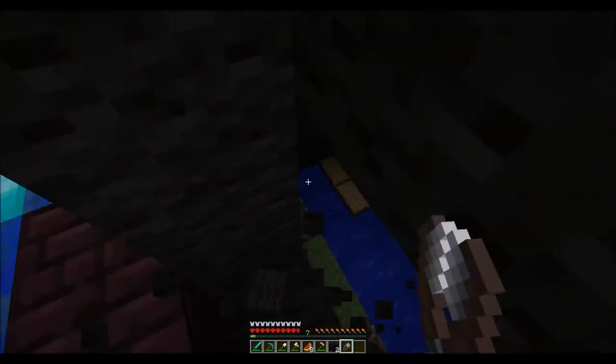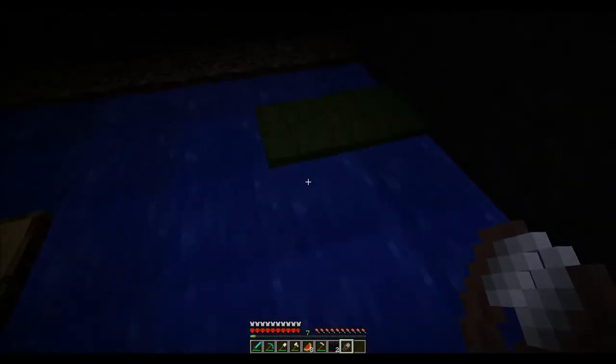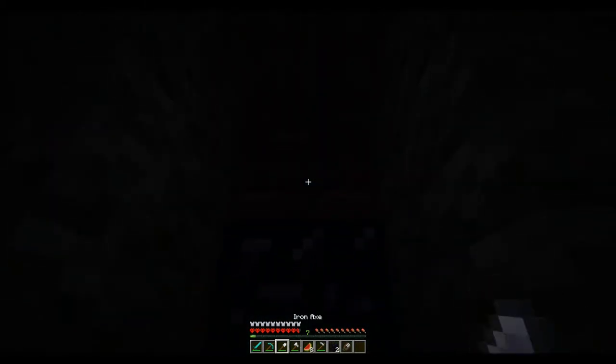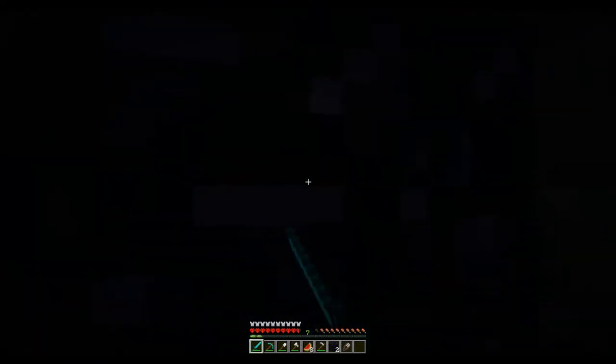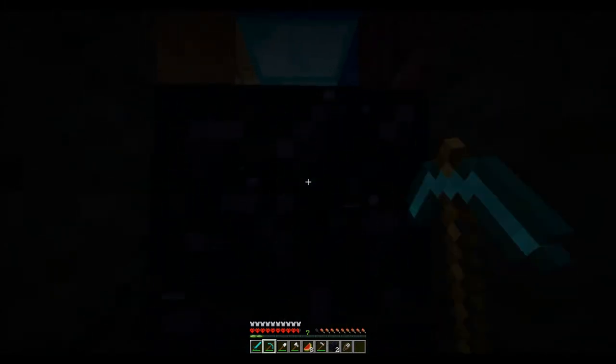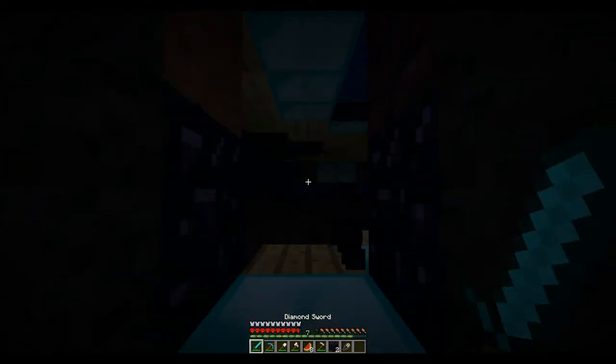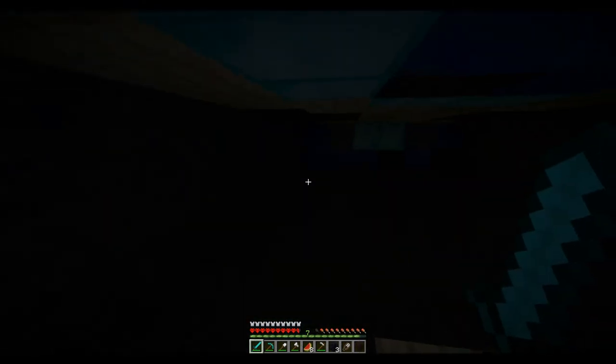Ooh, water! What do we got here? Still nothing of super importance. Water and soul sand. Zombies this time though - oh hello zombie, how about I stab you guys? They're just here, there's nothing really important about them I don't think. I think there's still one in here. That's okay, I've got a diamond sword with his name on it. Nothing - I do hear a skeleton so let's go.